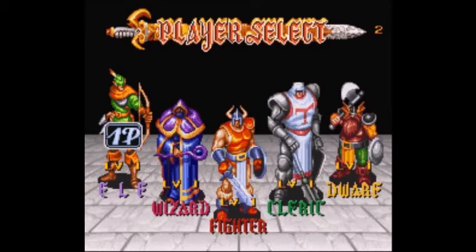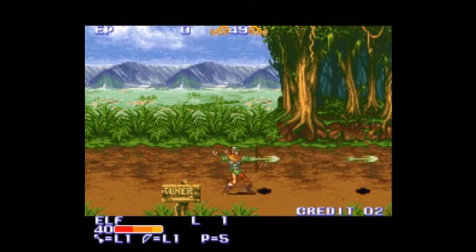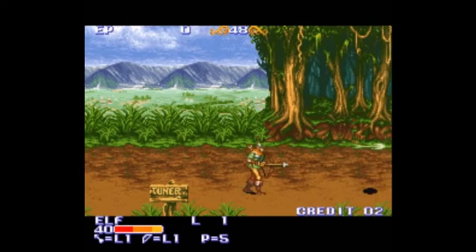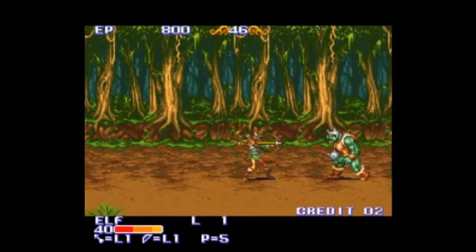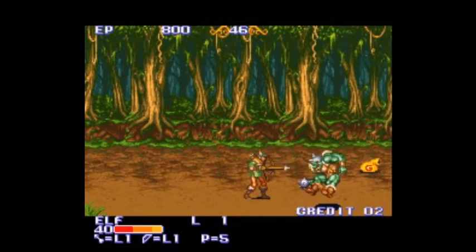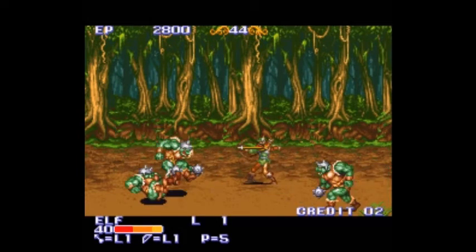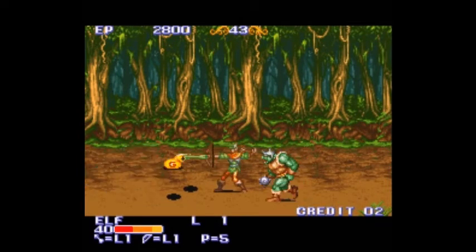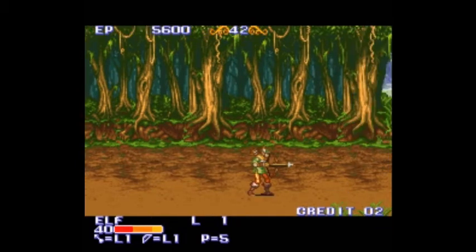I'm going to play as the Elf. We were timed so I had to move. We can jump. Press X and I'll use some magic, and the manual shield button of A — I can't use it because the Elf has no shield. We've got gold to make our EXP go up. Down at the bottom you can see our health bar, number of lives, and the power of our bow and arrow.